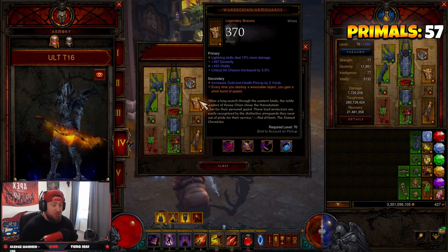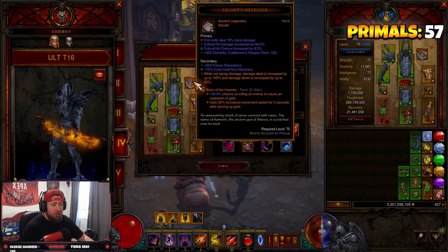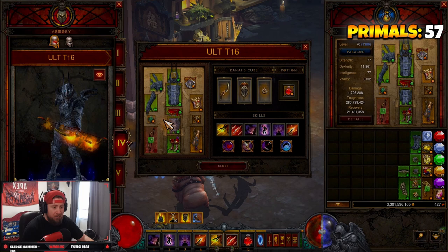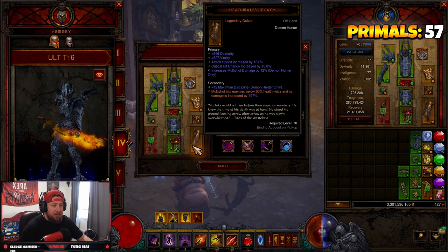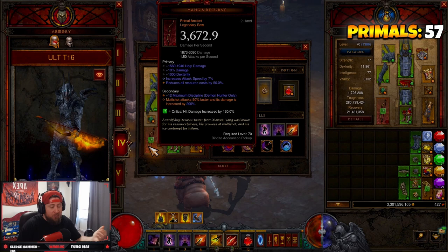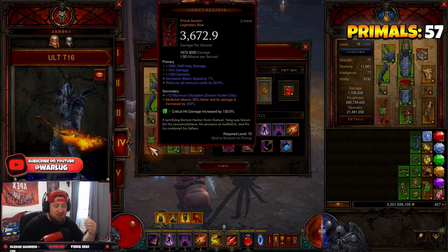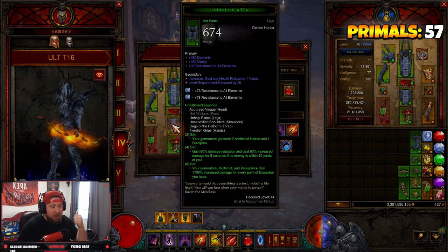For more speed we combine this with the Warzechian Armguards — every time we destroy something, which we will with multi-shot, we get a short burst of speed. We also have Squirt's for more damage, CoE for more damage, and Royal Ring of Grandeur to pair these two sets together. The two main items you need are Dead Man's Legacy — multi-shot hits enemies below 60% health twice and its damage is increased by up to 200% — and Yang's Recurve, the main weapon: multi-shot attacks 50% faster and its damage is increased by 200%.